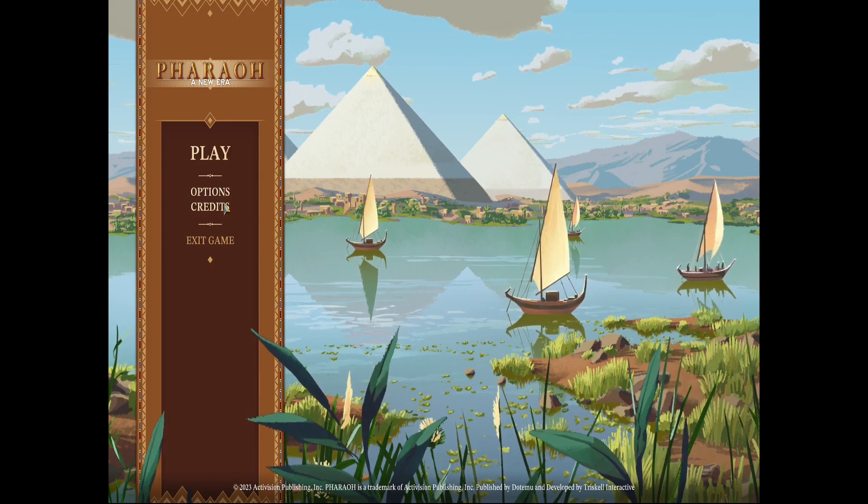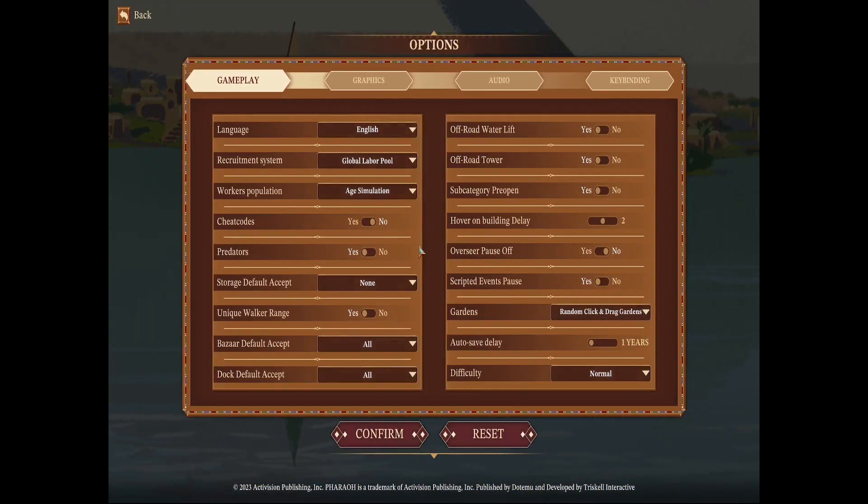Let's look at our options first because there are some quality-of-life changes. Language is set to English. The recruitment system defaults to global labor pool — that means for all your outposts, shanty towns, and industrial complexes, you no longer need shanty towns placed right next to them. As long as you have available labor connected to a road, buildings will automatically be filled. I feel this is a very nice setting for new players.